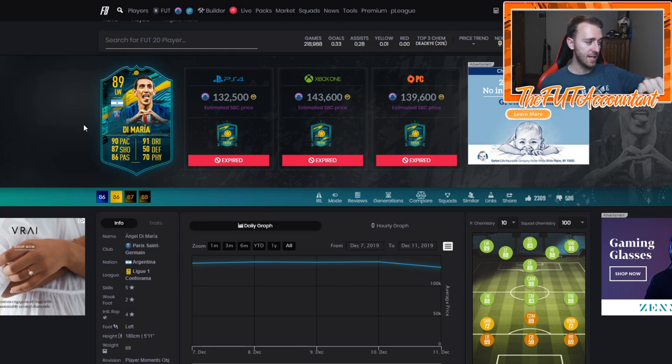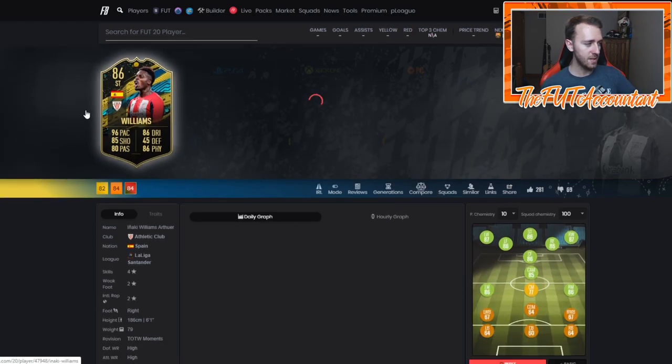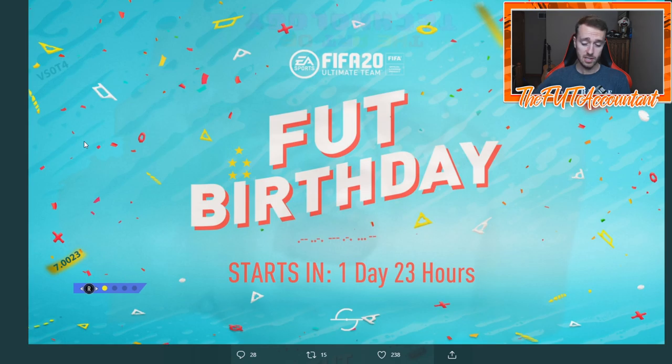One other person I think could get in is Di Maria with his two-star weak foot. I feel like we're going to see a couple of different players in this Foot Birthday squad that have two-star weak foots and they're going to upgrade them to four. That's going to be massive. Even if a guy like Salah gets a four-star weak foot, that would be crazy. Also, Inaki Williams — two-star weak foot — imagine him upgraded to a four-star weak foot, how much more playable in-game he would be.